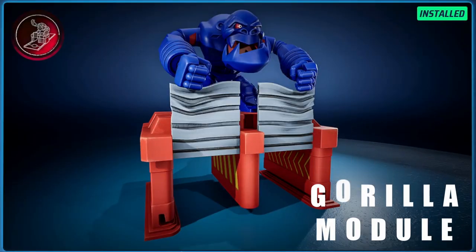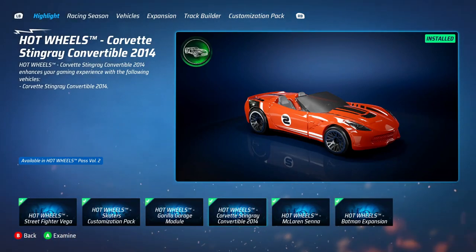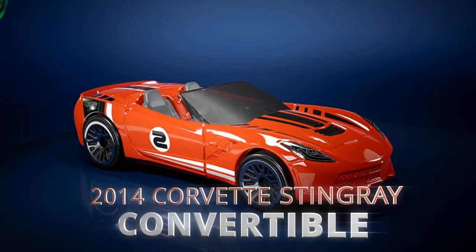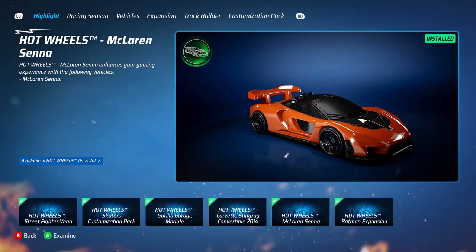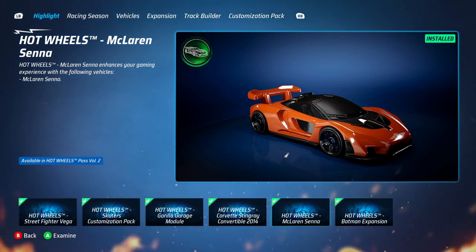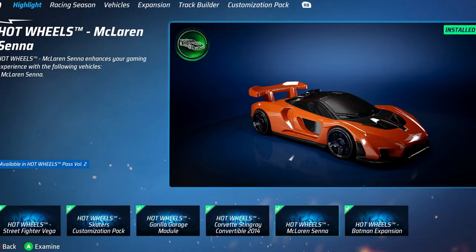The Gorilla Module — going by the trailer, I'm pretty sure it knocks down one side so it blocks it completely off. If you go that way, you're just going to get smacked straight into a wall. That's going to be a pretty cool module to test out. Next we have the 2014 Corvette Stingray Convertible, which looks very nice. And the big car from this is the Senna — if this is a letdown, I'm going to be so depressed. I'm going to test out each car on the track and we can see if it's a good car or not, and then we're going to jump into the new module.